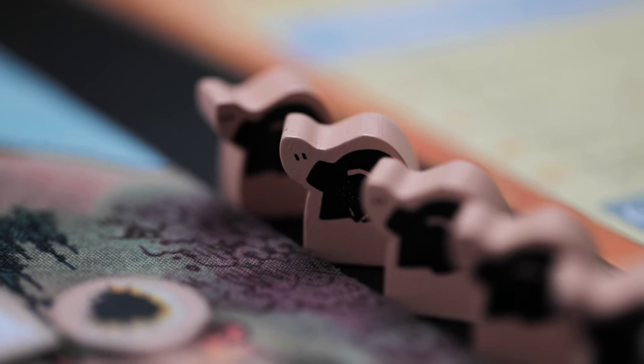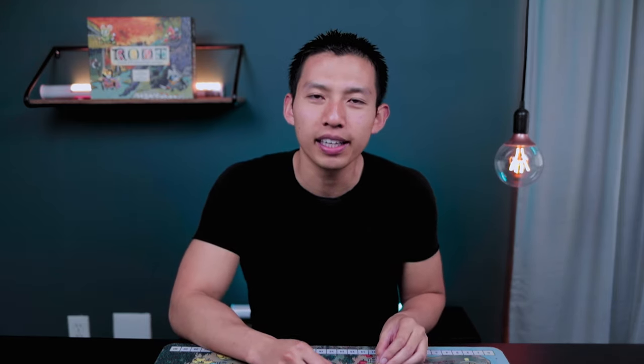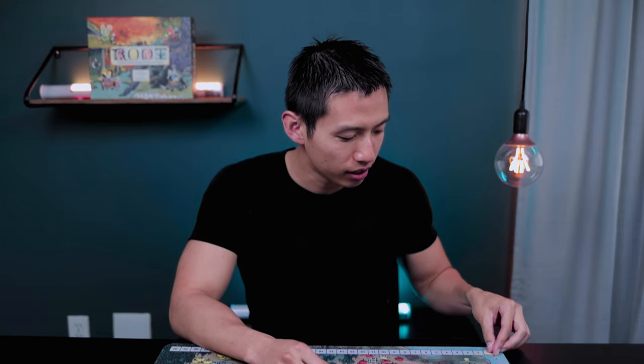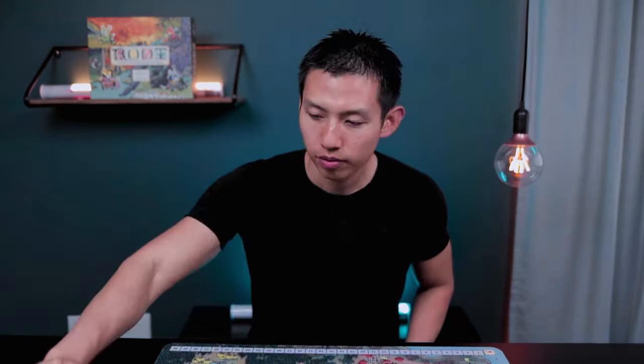Now, aside from using the Clockwork expansion for the bots, I'm also going to be playing as the Underground Duchies, which is part of the brand new expansion from the Kickstarter last year for Root. I'll also be playing against the Mechanical Marquis. So first off, the 50-point marker is going to go at zero. I already put runes on the map along with the items up top. I draw three cards.